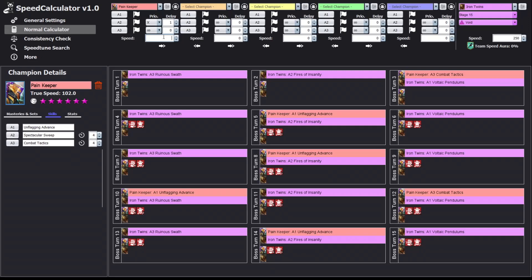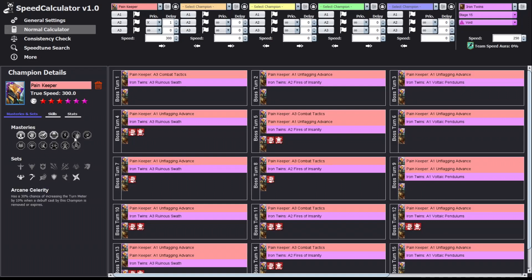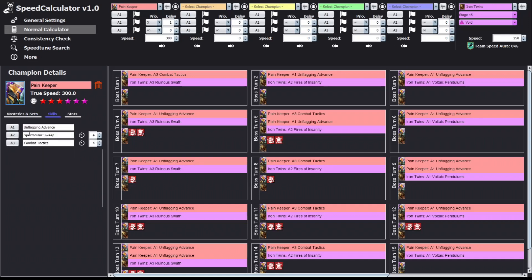Of course you can change the speeds and the outcome will be different — that's what the normal speed calculator does. There's also a button next to each champion that opens more options: a slide bar, and little stars for Phantom Touch. At the moment it counts for Phantom Touch — I'm not sure if other blessings will be added. You can also input masteries and sets, and on the skills tab you can see all skills and adjust cooldowns if you haven't fully booked your champion.